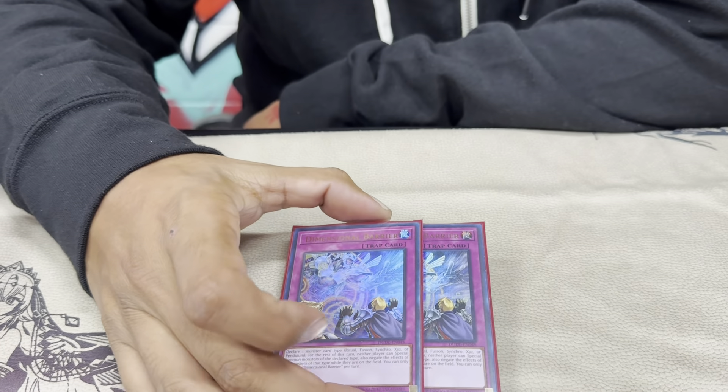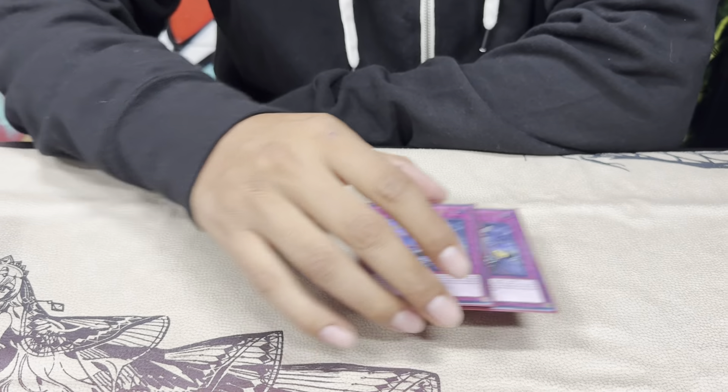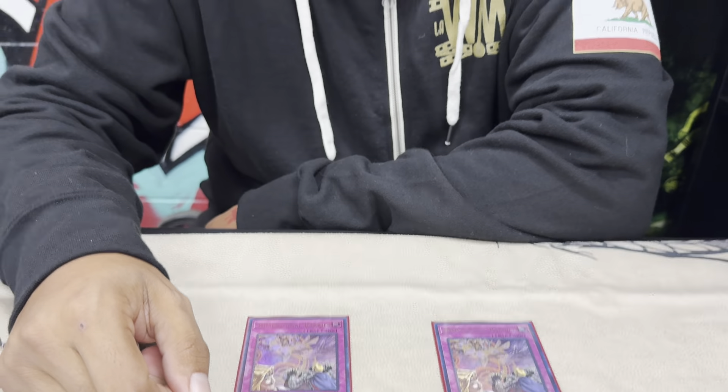D-Barrier served me well because I played three mirrors yesterday — I didn't think I'd play mirrors, but it came up. One time I used it as a Cross-Out target, another time I actually used it, and the third time I had it I just discarded it for Super Poly because my hand was tight. But generically, this just shuts down decks — you go against Pearly, drop D-Barrier on Xyz and you're done. I built this going around Pearly too, like one homie plays Pearly every time and when I drop D-Barrier he gets so bummed. Maybe I'll do some tweaking to the side deck now that we've got Nationals coming up.